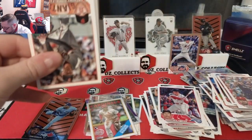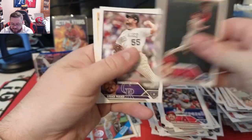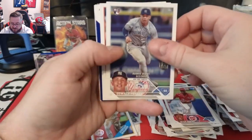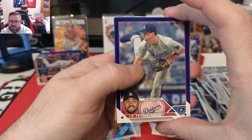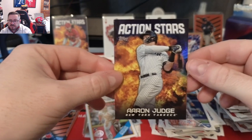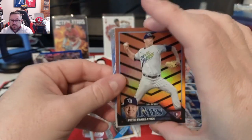Just in case there's one more halloween card, we'll open it from the back. DeScalfani, Rocchio, Weiss, Phillips, Hand, Astero, Jeter Downs rookie, Peraza debut, Narvaras. We have a retail blue of JP Crawford. This is a good one for me — I'm a Yankees fan — an Action Stars of Aaron Judge from the Yankees. We do have one more halloween and it is Pete Fairbanks from the Rays.